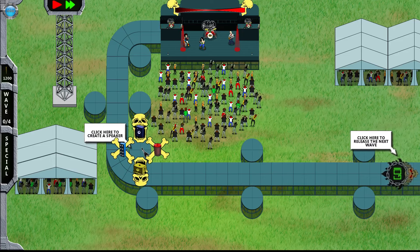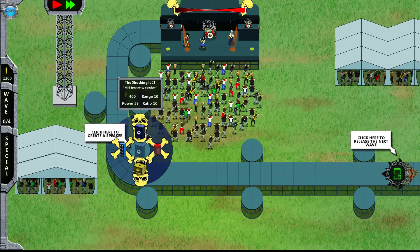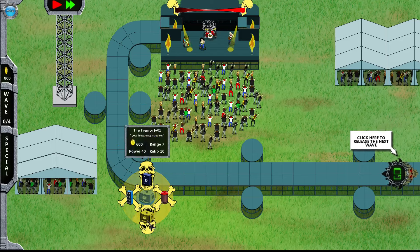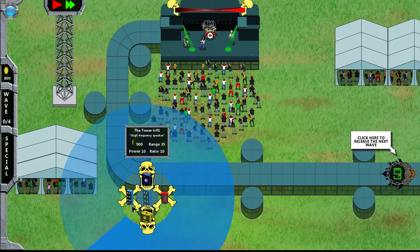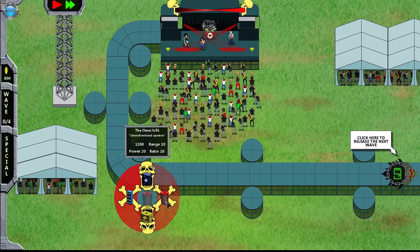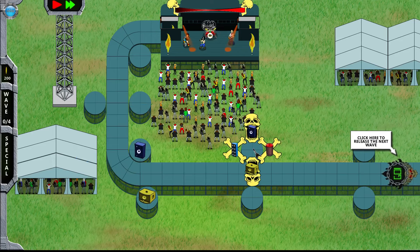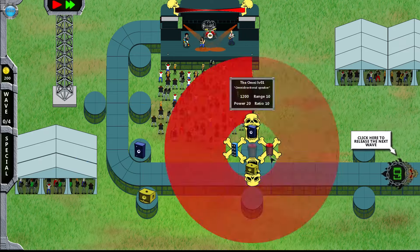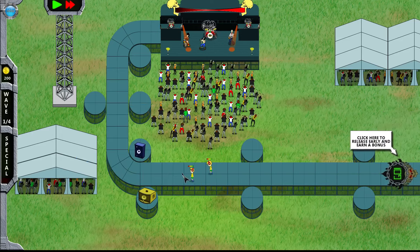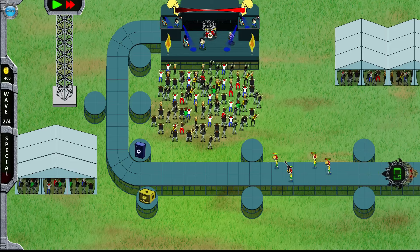Where should we even put one — here I guess. How much money? 1200. Power 40 — what is this though? The tower is only directional, so what? Put one over here, we have 200 — I don't have enough for anything. You know what, let's go. Press space to speed up the game. I don't know what's gonna happen. Speeding up non-stop, okay.